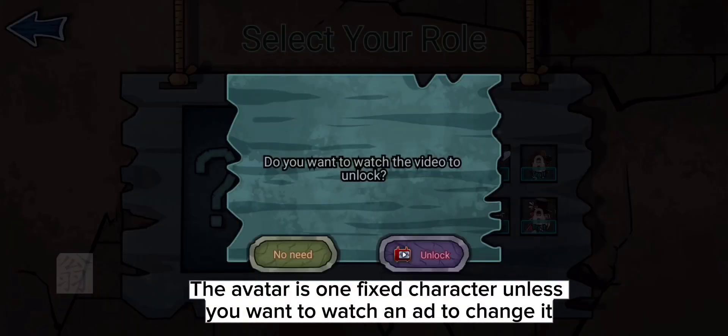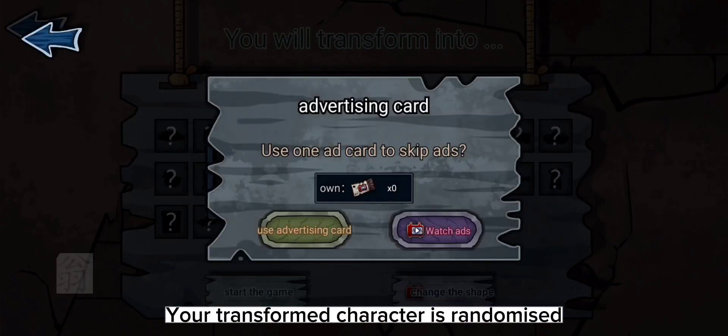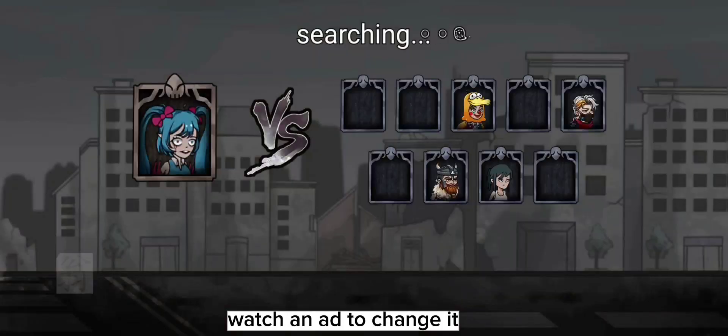The avatar is one fixed character unless you want to watch an ad to change it. Your transformed character is randomized — watch an ad to change it.